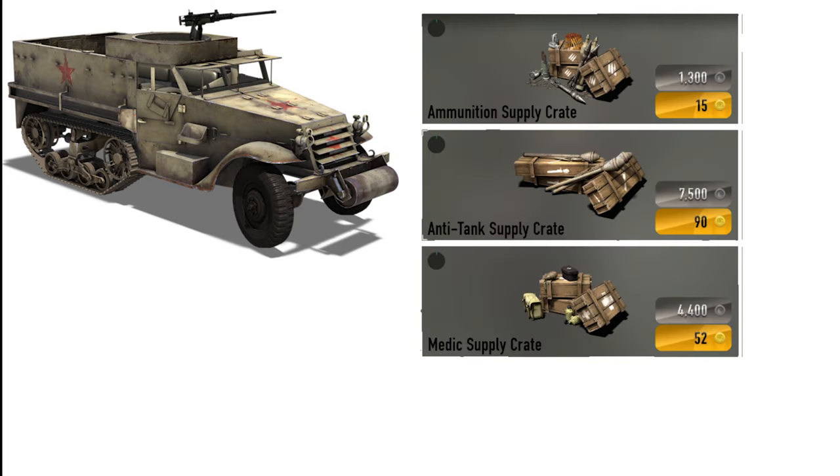The M3's armament consists of a single ring-mounted Browning M2 Heavy Barrel — a .50 caliber machine gun highly effective against infantry and light vehicles. While it is armed, it only has one equipment slot for a supply crate. You unlock the Ammunition Crate at Specialist Level 1, the Medic Crate at Specialist Level 5, and the Anti-Tank Crate at Specialist Level 9. The prices remain the same as on the GAZ itself.